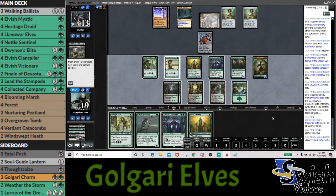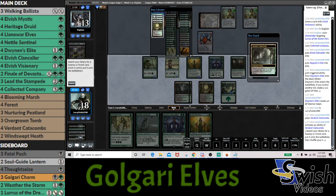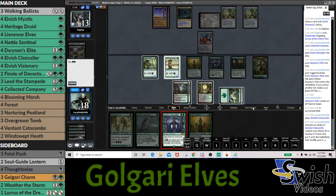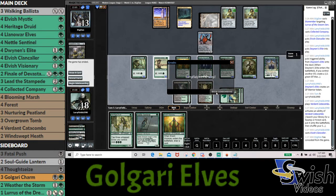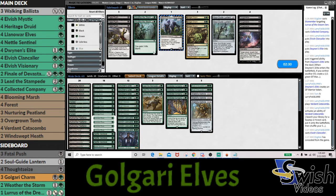Seems good unless they have a sweeper — and they do. Now, when we constructed the deck, we didn't think a ton about artifact removal. Ensnaring Bridge is going to be a pretty hard card for us to beat. The Chalice on the play is going to be more brutal than on the draw. Thoughtseize is at least pretty good here. We did not put any thought into artifacts, which was just a mistake on our part. Seal of Primordium would have been a pretty reasonable card because of how it works with Lurrus.